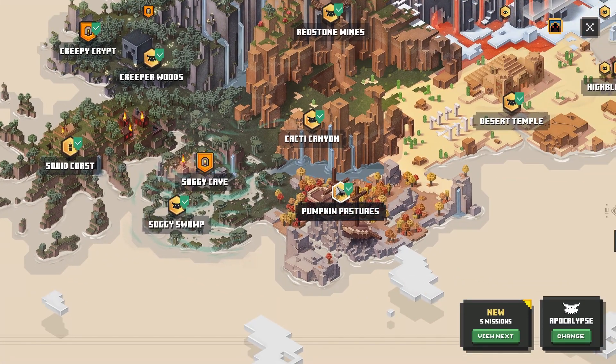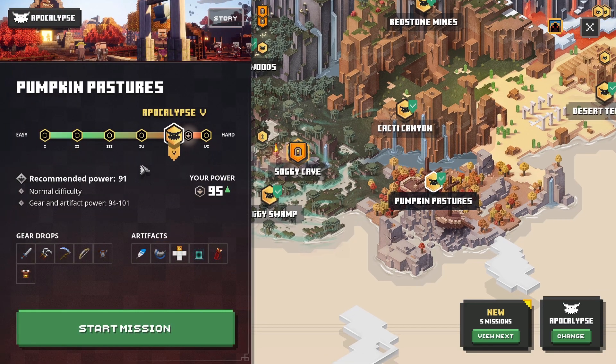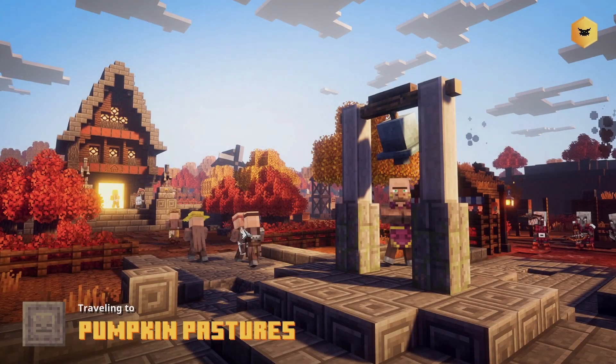To find the Archaven map, you need to go to Pumpkin Pastures. I have heard that you need to beat the game on at least default to access it, but I'm not positive about that.